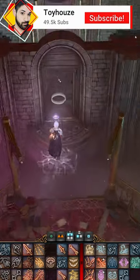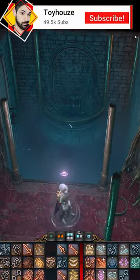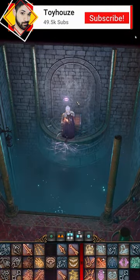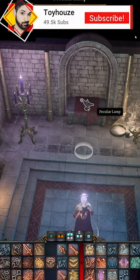The Peculiar Lamp. This item is found in the basement of Sorcerer Sundries, also known as the Vault, hidden past an illusory door which is right behind the first treasure chest you run into on your left.